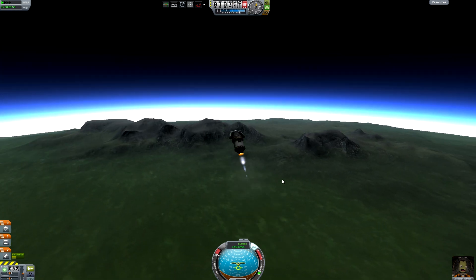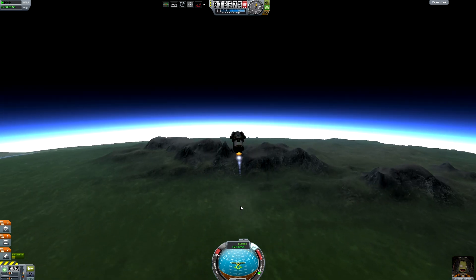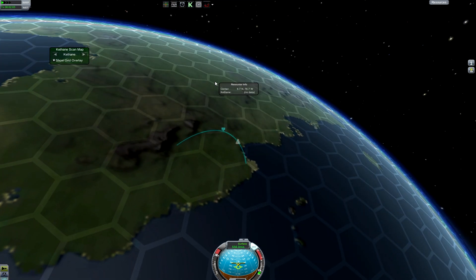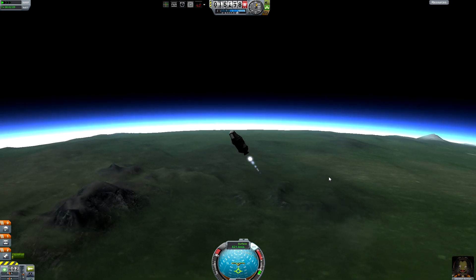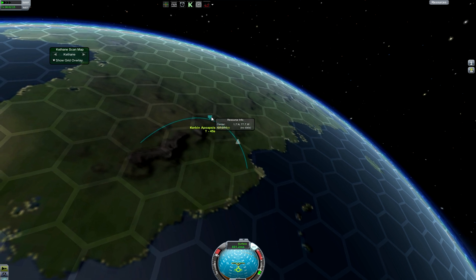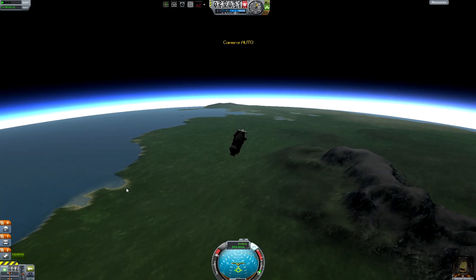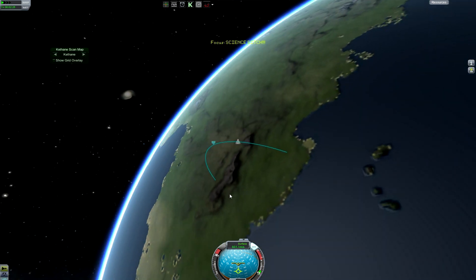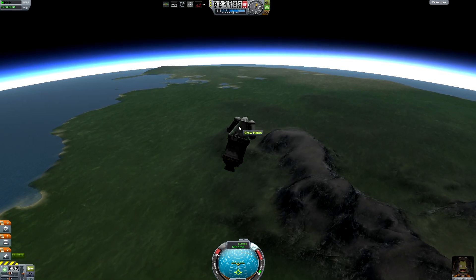Hopefully I land on the ground — if I don't and I land in the ocean, that's okay, I can always do it again. Let's see if I can go as high as we can. Not bad. I'm going to wait until we get near apoapsis and then I'm going to go EVA, and try not to fly away from the craft, because I don't have EVA parachutes.